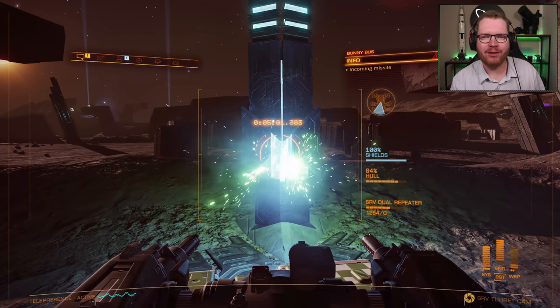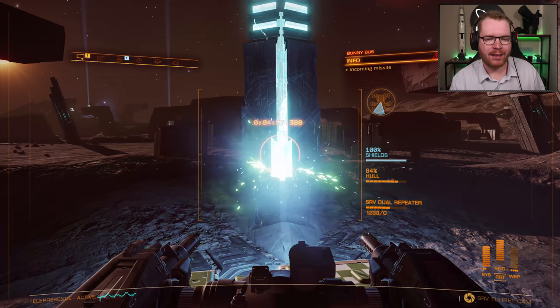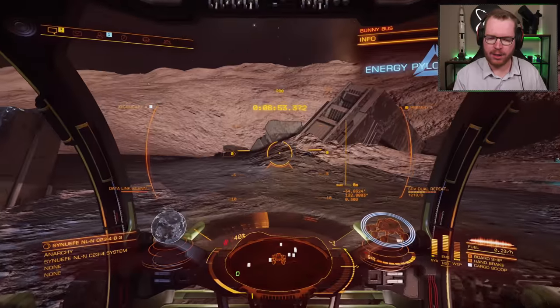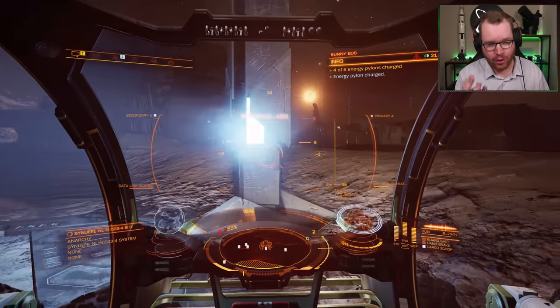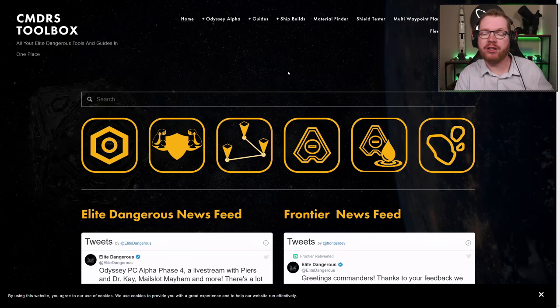Welcome back to Elite Dangerous with Down to Earth Astronomy. Today we're going to talk about Guardian Shield Enforcement Packs. It's a single unlock — you unlock it once, buy as many as you want in all the sizes you want. They take a bit of power, go into your optional internals, and give you a flat bonus to hit points. Let's take a look at what it requires to unlock these modules.